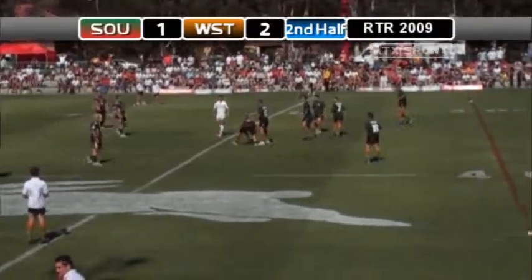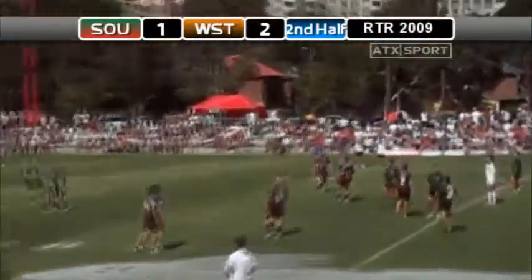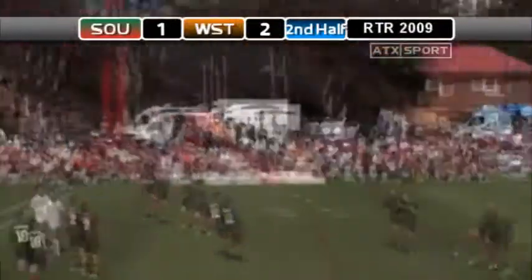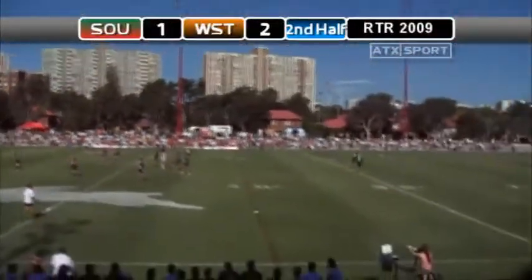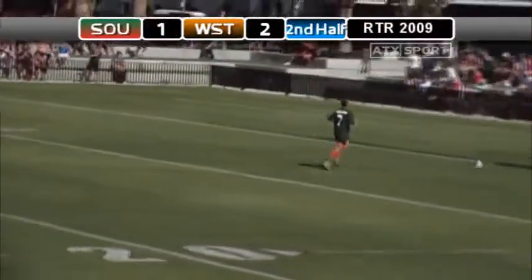You've got to pass it back. Long pass back there, back to Brasher. Caught on the fall by Sims — kick it back. Kicking duel working pretty well. There's Brasher. That one's going to go dead though. We'll get back to normal play, I think.